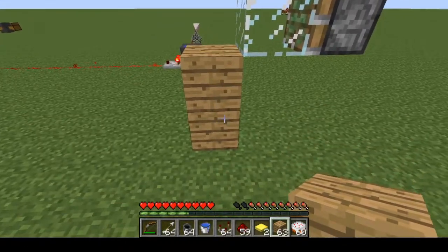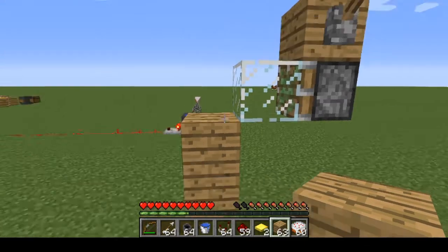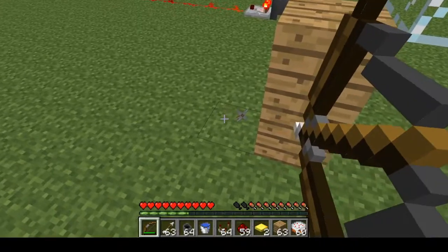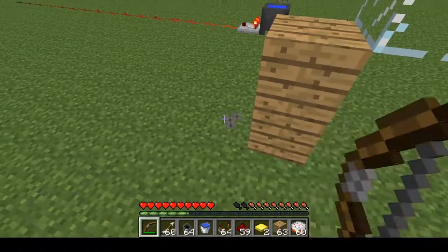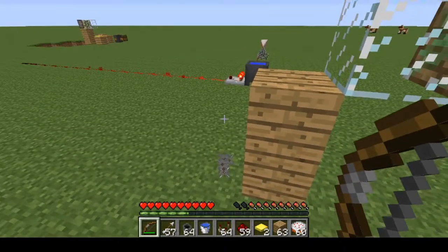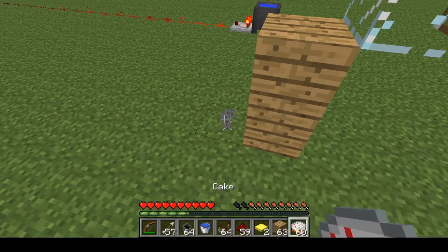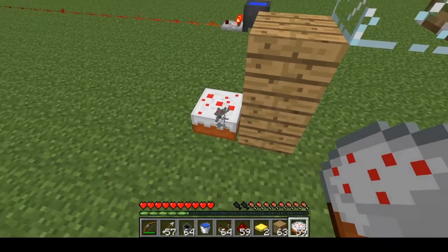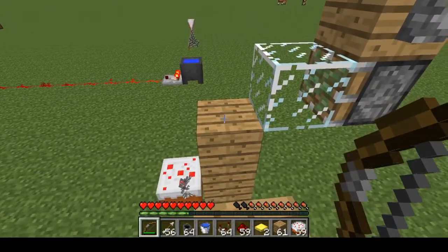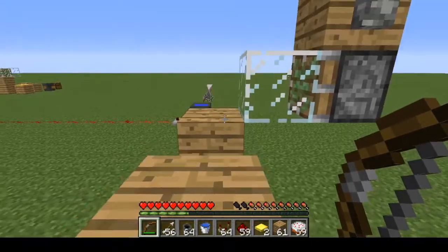This is the machine that you need to build. You can pause it if you want to build this. This needs to be a transparent block like glass. And the first step is to shoot however many slices you want taken away right here. So I'll make a zero slice cake, which is data value 7. So you put the 7 arrows and then you place the cake so that those arrows are inside it. Then you shoot on top of here — it's there, you just can't see it.